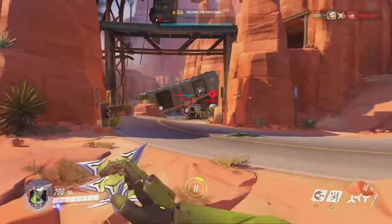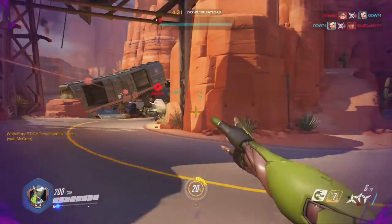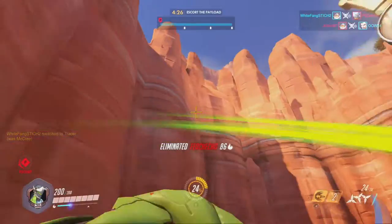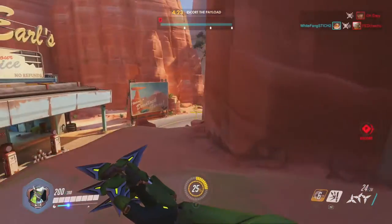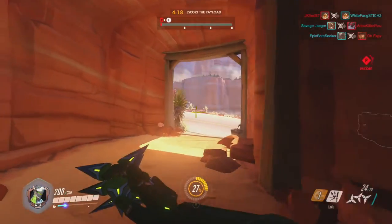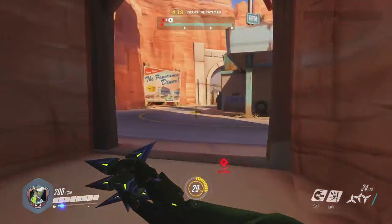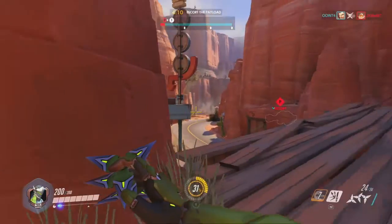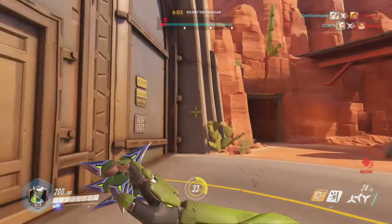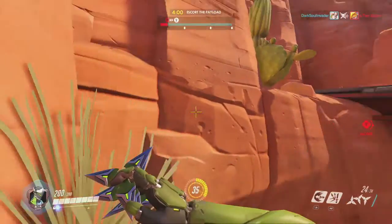Zenyatta sees me and starts coming after me instead of paying attention to my teammates. You might feel bad being in the back while your teammates do all the work, but you're really helping out by taking enemies out of position and confusing the defenders. Getting them to focus on you instead of the objective really helps, and your team will thank you for it.